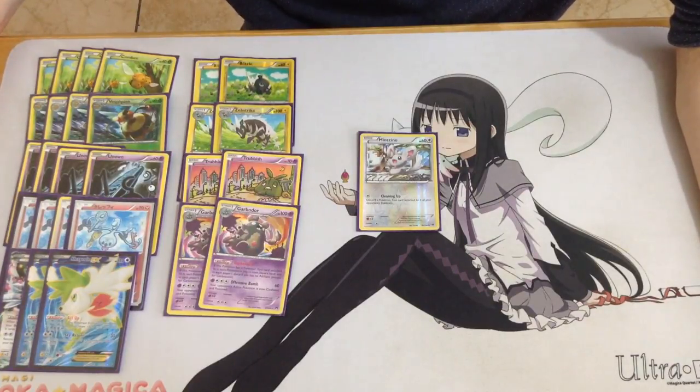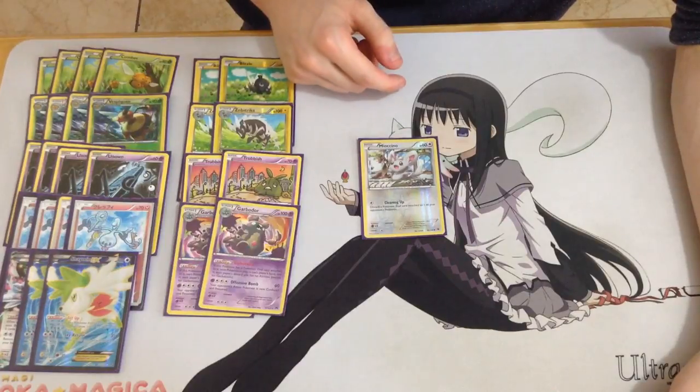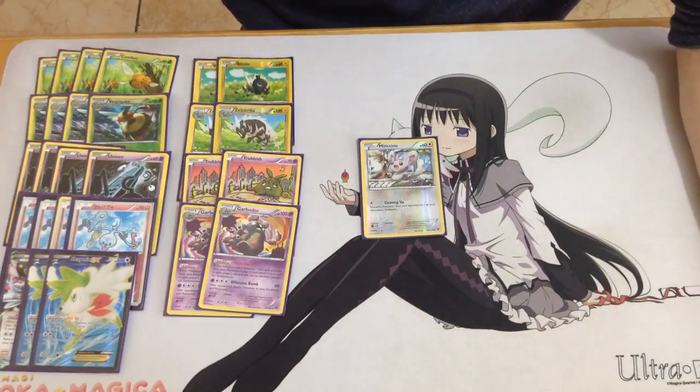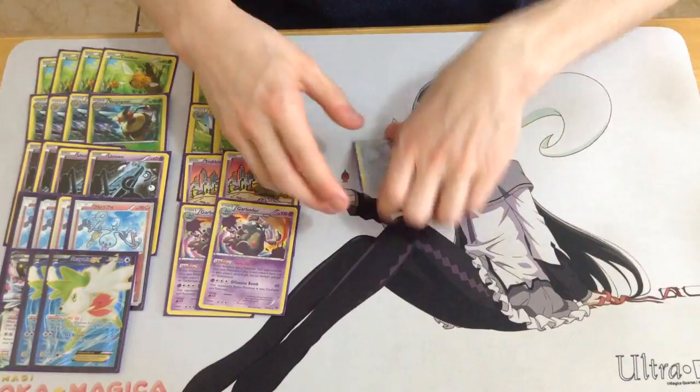Assault Vest is also a really big issue for us, because we only play 4 Double Colorless Energy. This used to be a Town Map slot, but I felt I lost more games with Town Map than with Minccino, and there were more times I wished I had Minccino than Town Map. Fitting both in would be nice, but if I could fit in everything I wanted, this deck would be 80 cards.